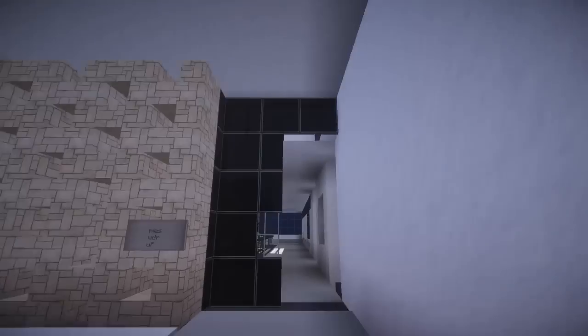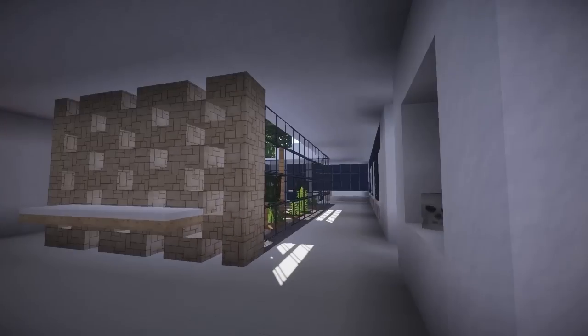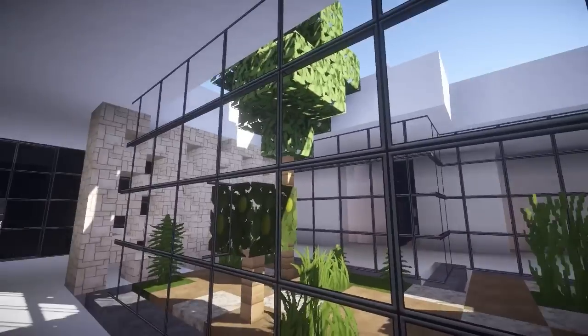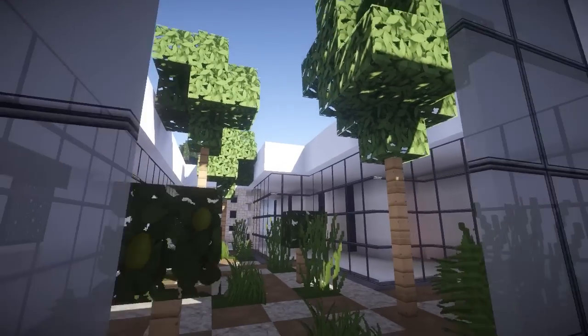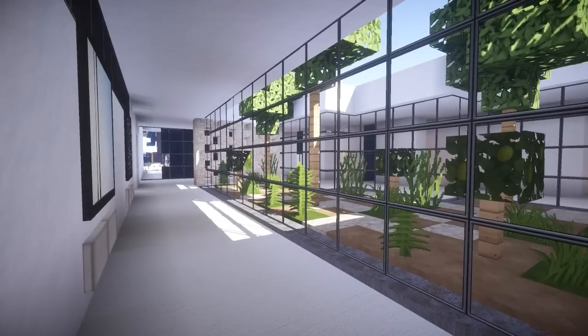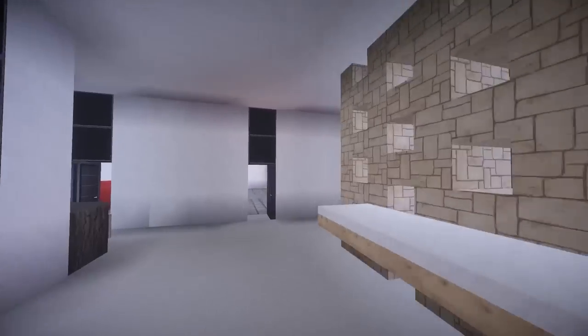We're gonna take a spin on the outside later, but let's check out what Mies built on the inside. Oh, no way — we got one of those indoor conservatory things, a little green garden feature. Just for inspiration. I mean, how beautiful isn't that looking, especially using the shaders mod I'm running here? It's beautiful. Mies, buddy — well done on that department.